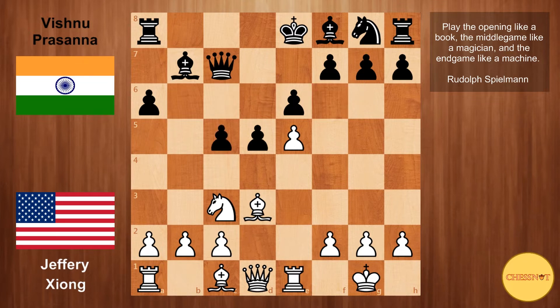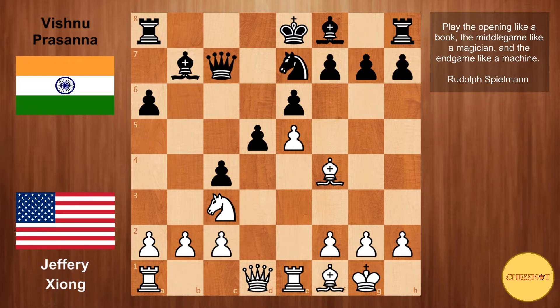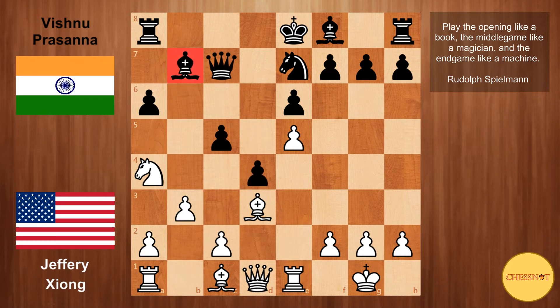Black goes c5. If white were to develop calmly with Bf4, then c4 kicks this bishop off the very nice b1-h7 diagonal. So after Bf1, Ne7, with the knight coming to g6 and the bishop coming to b4, black is at least equal. That is why Jeffrey played b3. We have Ne7 and Ne4. The knight on c3 looks a bit loose — if black can ever get in c4 and Bb4, white's position becomes unpleasant. Also with the knight on a4, if black pushes d4 to open his light-square bishop, white can go knight to b2 and try to occupy c4.